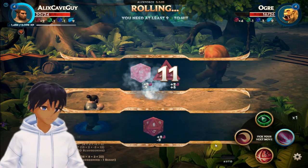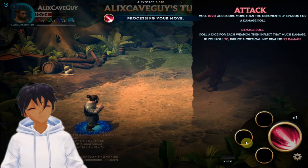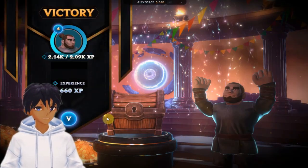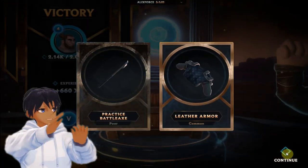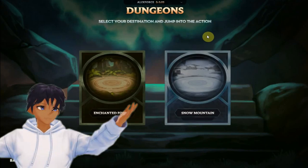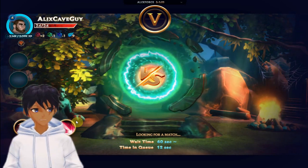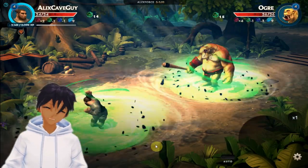Do I have to pay to create my character? How many can I make? All character creations are free. Players can make as many different characters with different build types to experience varying styles of gameplay. What platforms is CryptoFights available on and what are the requirements to run it? CryptoFights is currently playable on Android, the Android emulator BlueStacks, or on Windows — iOS coming soon. We recommend a device with at least 4GB of RAM for maximum performance, and you will need at least 350MB free on your device to download and run the CryptoFights app.